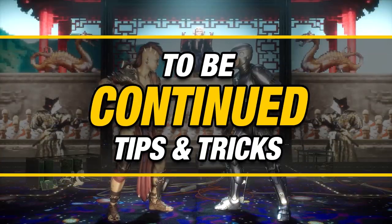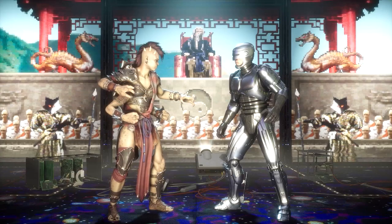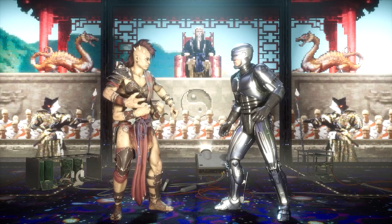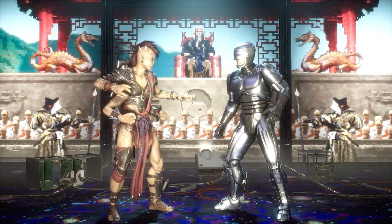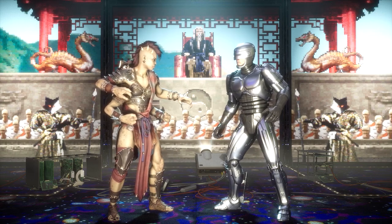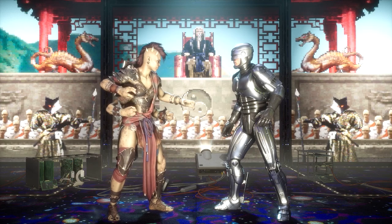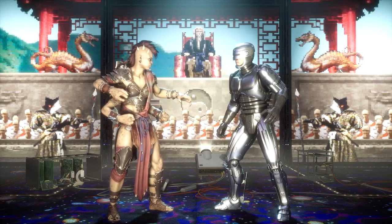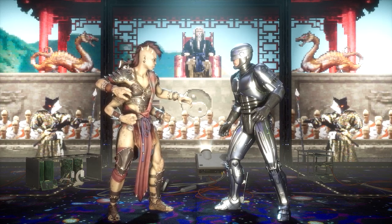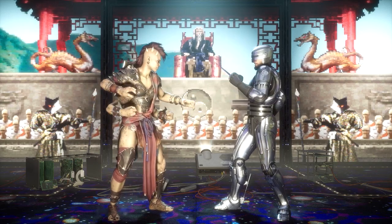To be continued. If you're interested in learning more about Fujin, Robocop, and Shiva, please subscribe and hit the bell icon. In round two and round three of the video we're going to be talking about a wide variety of topics such as common mistakes, alternative combos, combo strategies, wake-up combos, corner combos, crushing blow combos, and other tips and tricks. If you need an example of how this will turn out, check out my recent videos on the past characters.